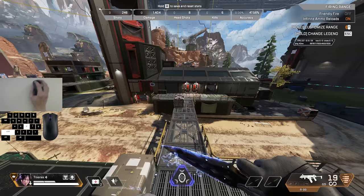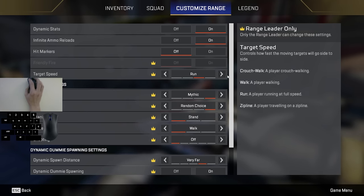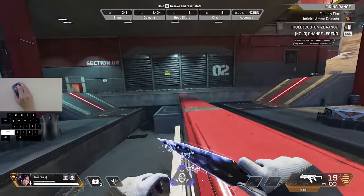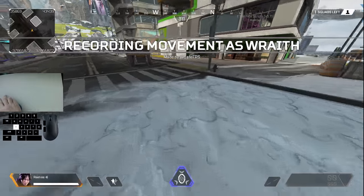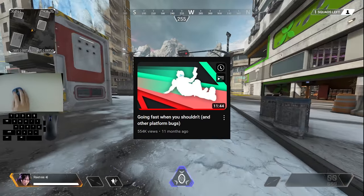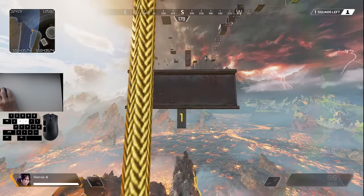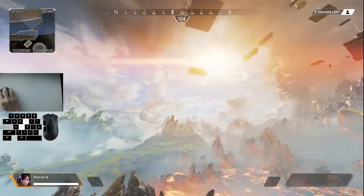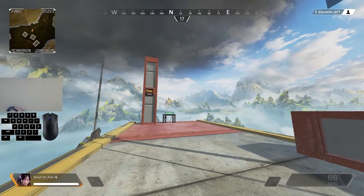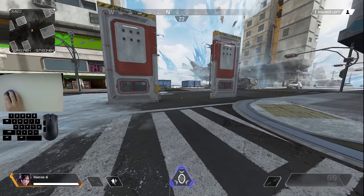I forgot to mention — the firing range is actually a pretty good place to practice snuggle tech. You can change the target speed through the firing range menu, and then try either wall bouncing or supergliding off the target. If you want to learn more about how your momentum interacts with moving objects in the game, I'd recommend checking out this week's video on moving platforms. Anyway, let me know what you guys thought of the video. I'm releasing a mantle jump map sometime soon — there's a hard version and an easy version. I'm going to end the video here and show you a couple more clips of snuggle bouncing.